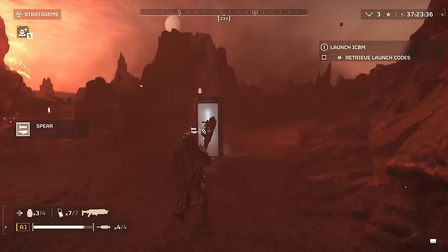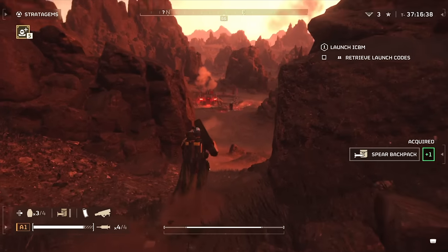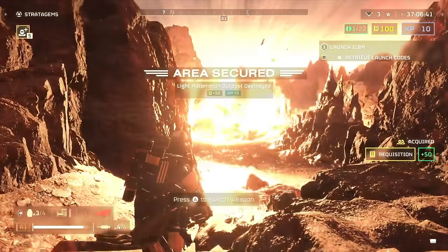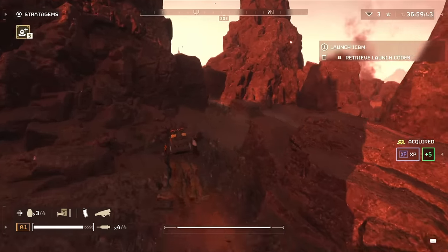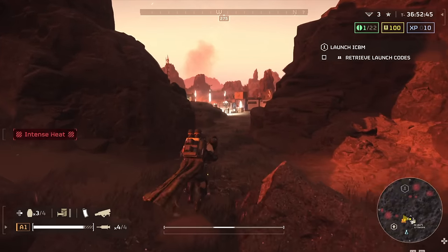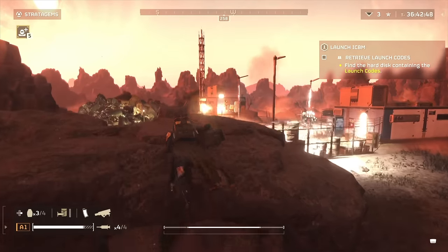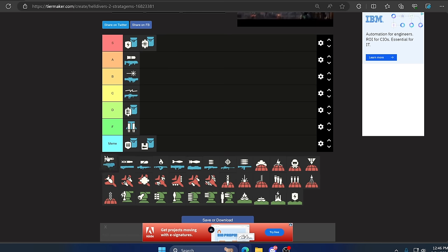Up next we have the Spear. It pretty much has almost one use right now: locking onto objectives from a distance — fabricator bases, stationary gun turrets, Hulks, and Tanks when fighting Automatons. It has essentially no use against Terminids; if you bring it to fight Terminids you lose. But if you're fighting Automatons and want to be the player who goes after objectives and big targets while your teammates thin the herd, this is awesome. It's a team-based reload situation and does require the backpack slot, but you can reload it yourself. For its specialty — C tier.